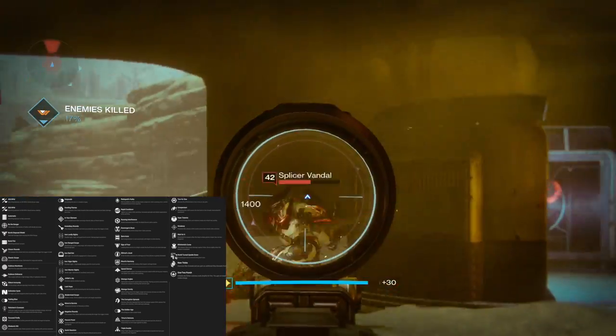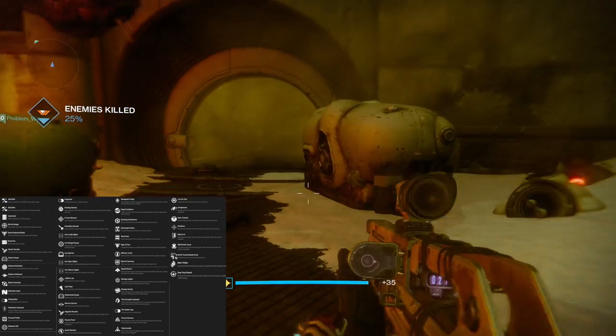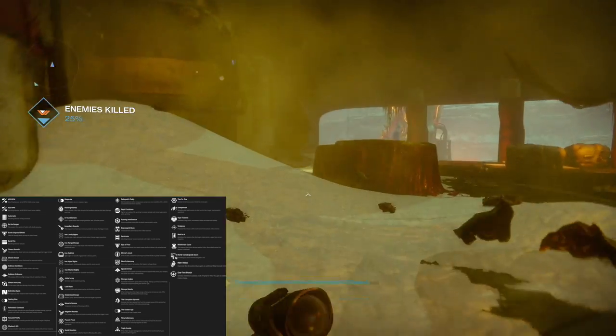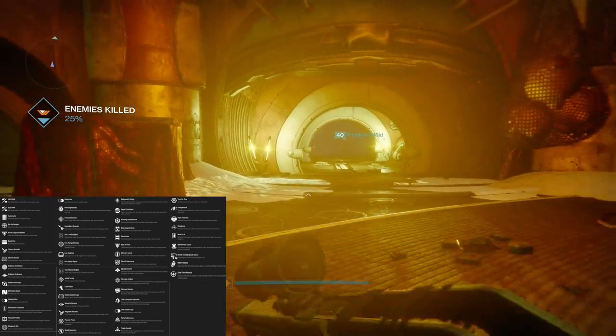Then we have Wait For It — reloading this weapon when the mag is empty grants a larger than normal magazine. We have Whirlwind's Curse — this weapon does bonus damage against Fallen; bonus agility when this weapon is equipped. I'm gonna say that's a legendary perk.